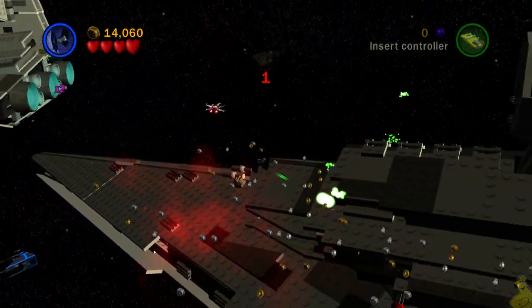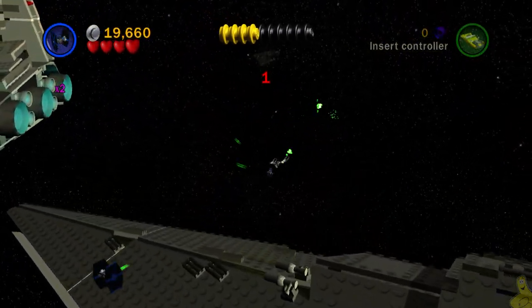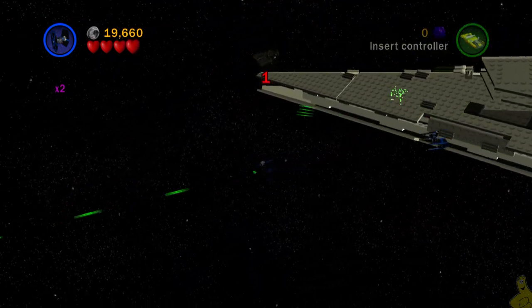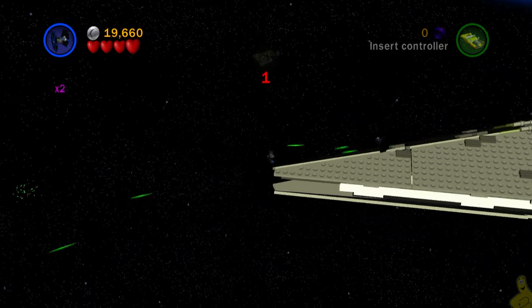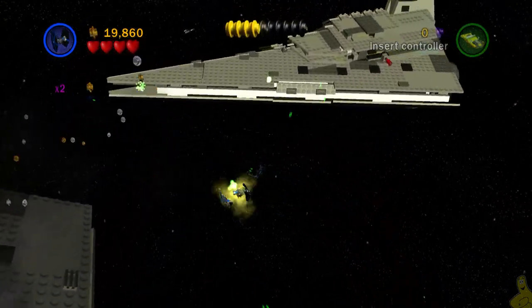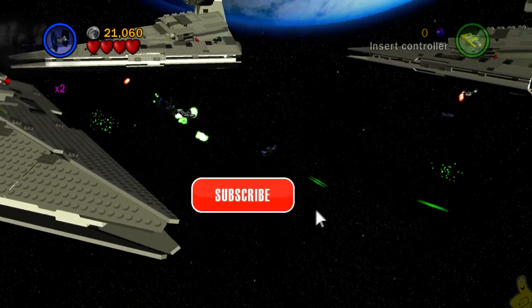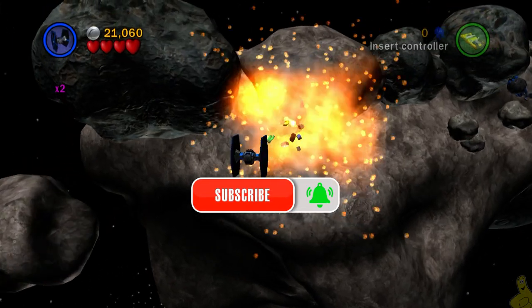Double back to collect those studs - stack them up. Once you get all of the cannons, all 16 of them, it's going to take you away to the next section where our next collectible is. If you're in a hurry, don't forget to click that quick link for mini kit number two in the description. Found that last cannon - pew pew pew - we got it! Don't forget to ring that bell as well.